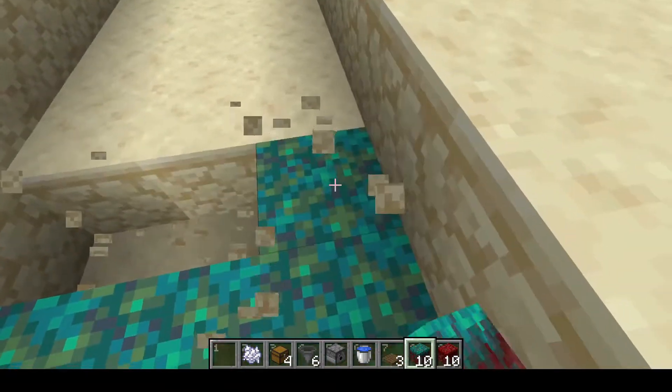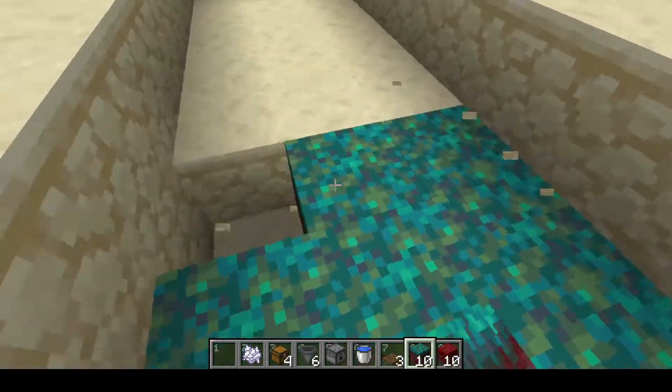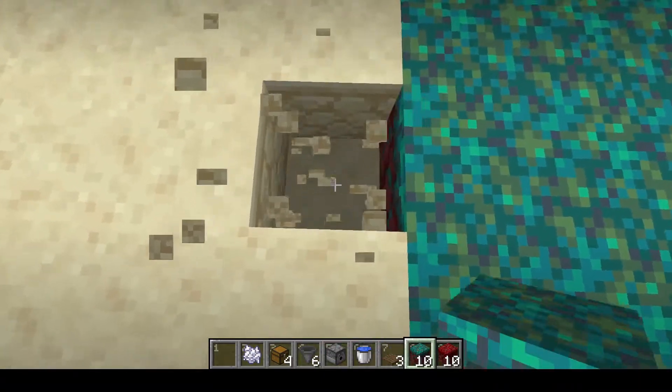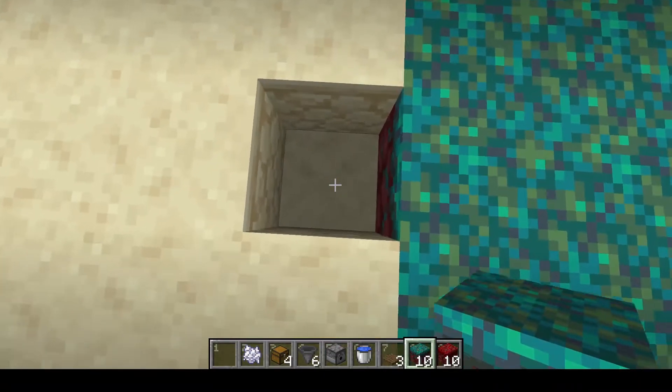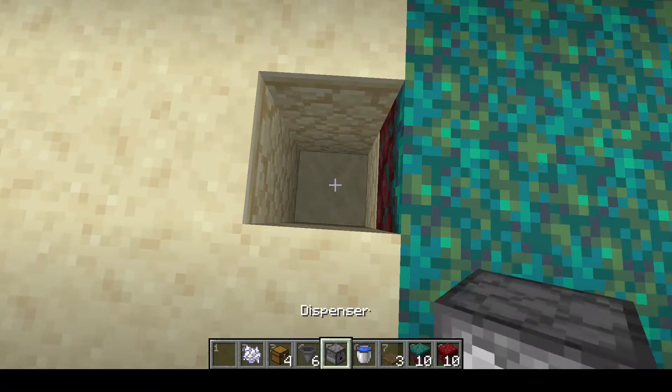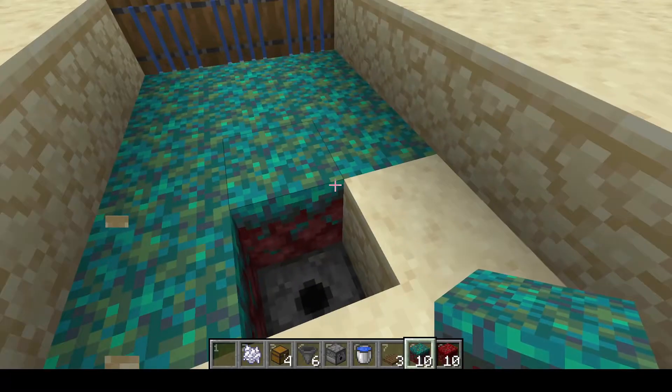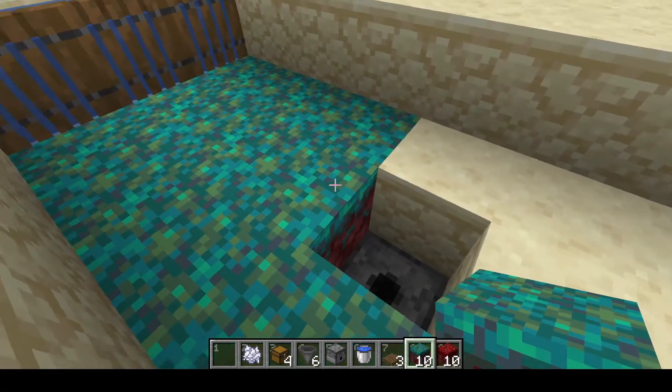Back through here, place down your either crimson or warped nylium, and then once you get to the fourth row, dig out the center block. That's where you're going to put your dispenser facing directly up.